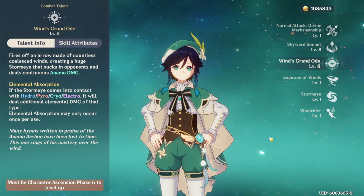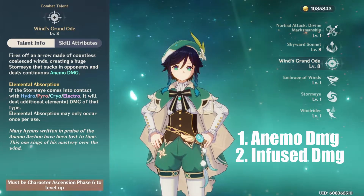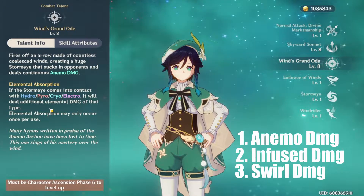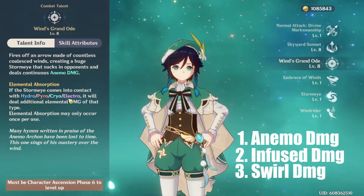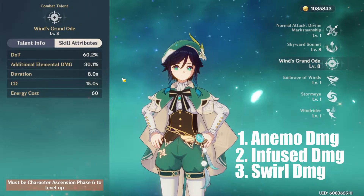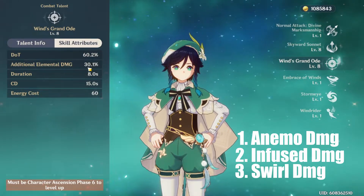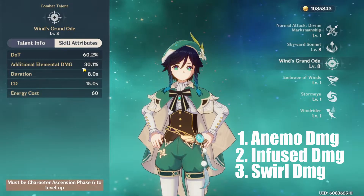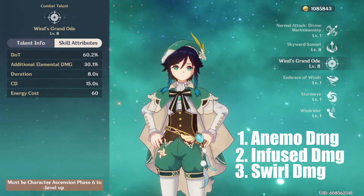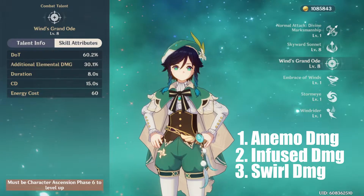Before the damage tests, keep in mind that Venti's Burst has 3 types of damage: Anemo Damage, Infuse Damage, and Swirl Damage. Infuse Damage comes from his Burst making contact with Hydro, Pyro, Cryo, or Electro, dealing additional Elemental Damage. At level 8, the additional Elemental Damage on top of the Anemo and Swirl Damage is 30.1%. This damage can crit and is affected by Crit Rate, Crit Damage, and Attack. During the damage tests you'll see a lot of numbers, and I'll be putting them into an Excel sheet at the end explaining what each number represents, one of them being Infuse Damage.